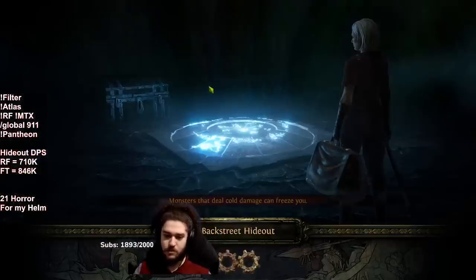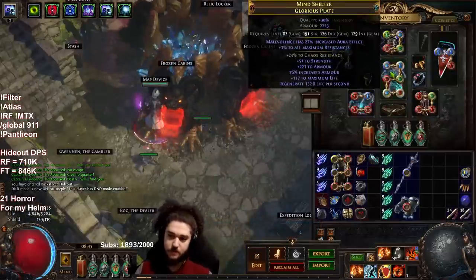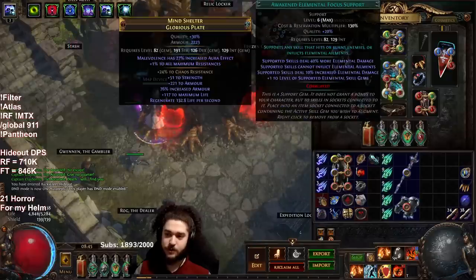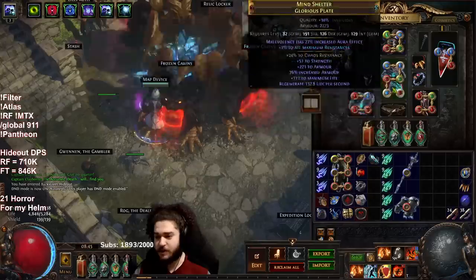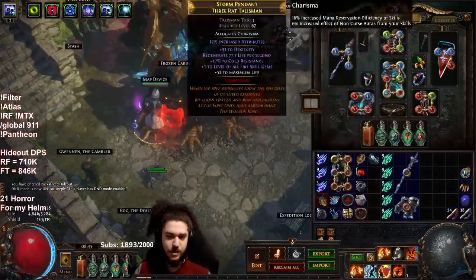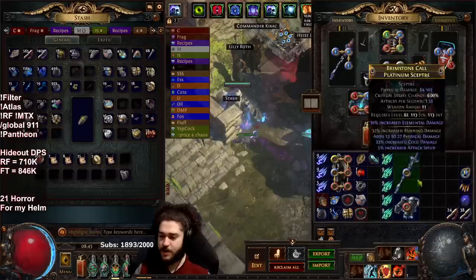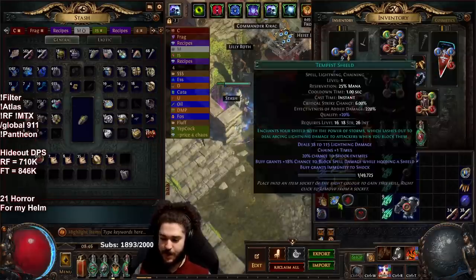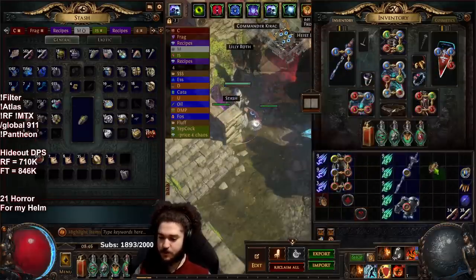Alright, so that map is cleared. That's with us currently using Awakened AoE 21, Righteous Fire, Awakened Swift Affliction, Awakened Burning Damage, Awakened Efficacy, and Life Tap. There's potentially a better setup with Power or Efficacy, but I don't feel like recoloring all my gear right now. So let's focus on the gear crafting.